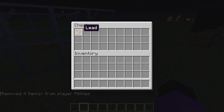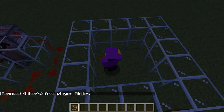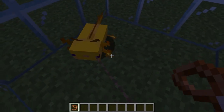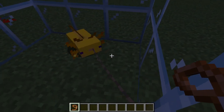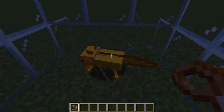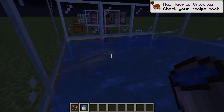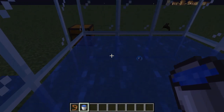My next myth is about axolotls. You can see he's moving really slow, but if I put a lead on him he'll go really fast. Myth busted on land — it might have worked at some point but it does not work now. Wait, will it work in water though, because I did not put water on my axolotl. It does work in water! Myth confirmed — it only works in water.